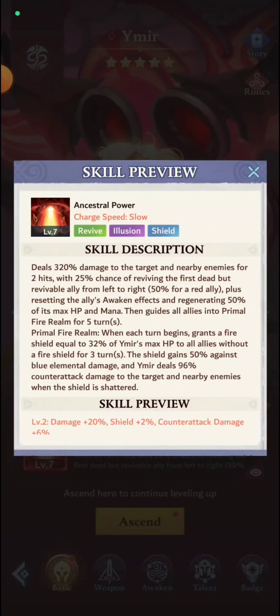The plus four is the same as plus two. The plus five improves the chance of reviving red allies by 100% — so it's a guaranteed successful revive — and a successful revive also regenerates an extra 50% mana. This is very similar to Raphael's plus five, which also gives 100% chance to revive. But this time it's for red heroes, and you get 100% mana. So if a hero gets killed by a counter-attack and then gets revived, they're going to come back with 100% mana — very powerful.